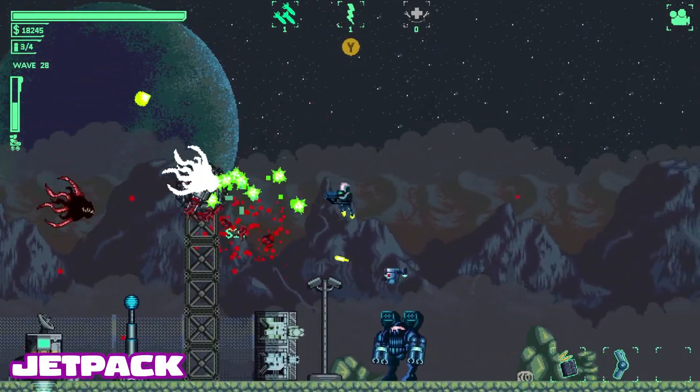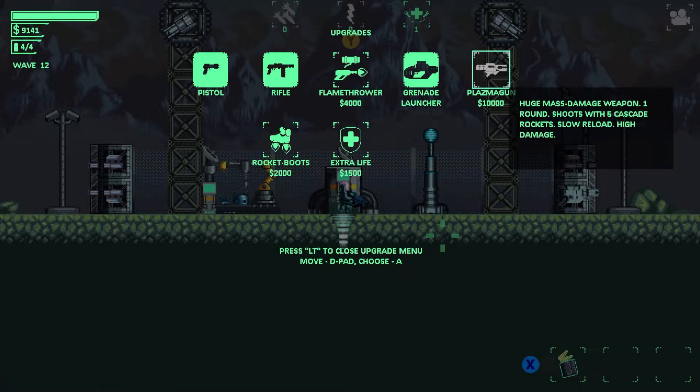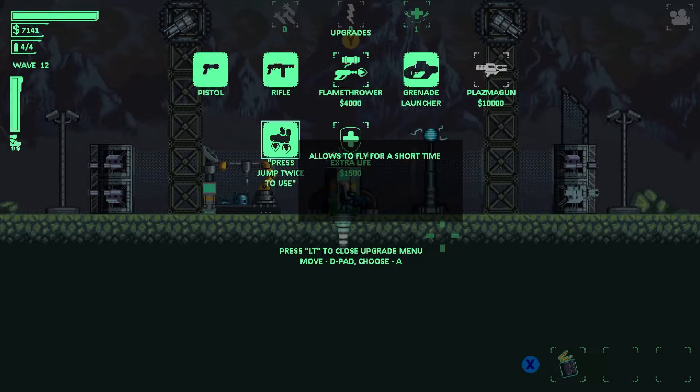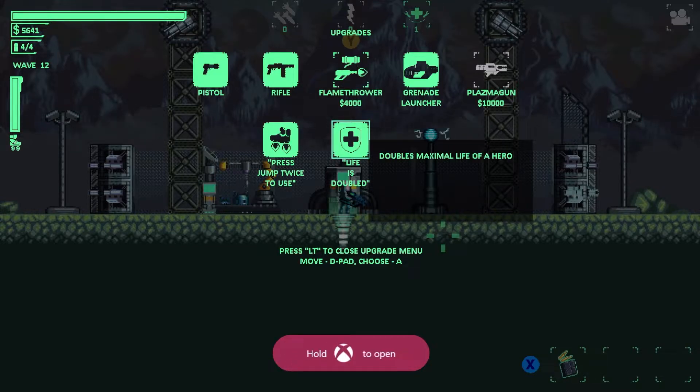Okay, the Jetpack achievement. We can pick this up at any point in the game when we have $2,000 spare. All you need to do is purchase the jet powered boots. In the arena game type you can buy them instantly, but they'll come in very handy in the survival run so get them as soon as possible. When you do, you'll get a nice achievement to boot.